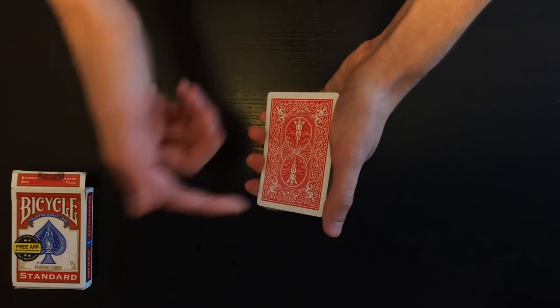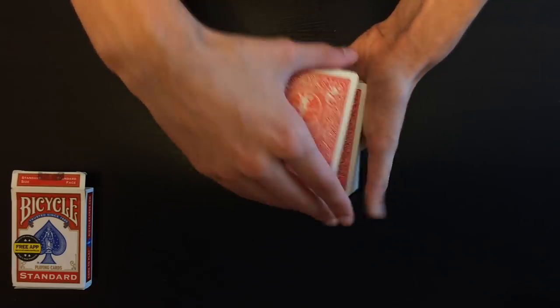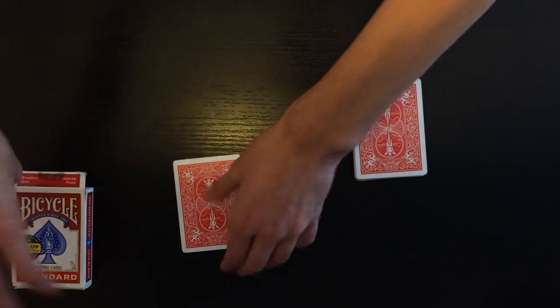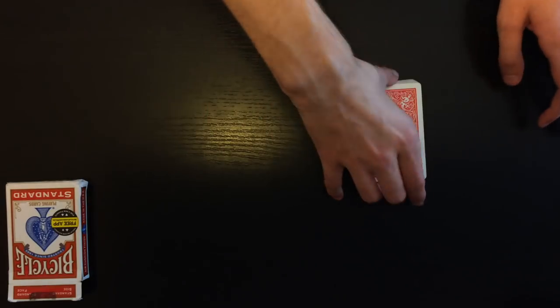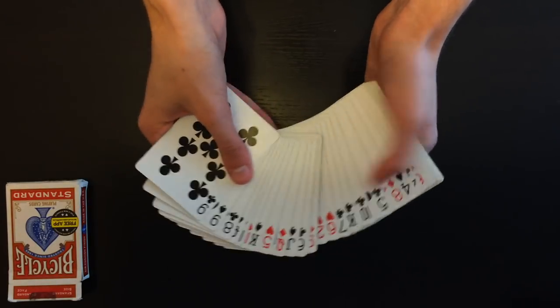I'm going to have the spectator say stop whenever they want to. Let's say they say stop right over there — perfect, so this is actually their card. They just found their own card, and we're going to isolate it in the box so that I cannot touch it for the remainder of the trick.